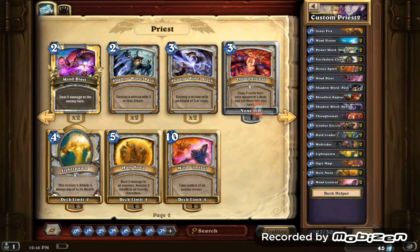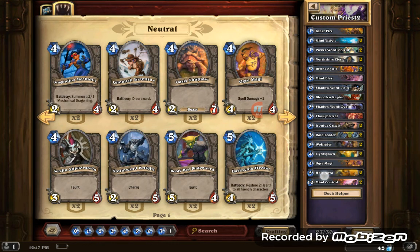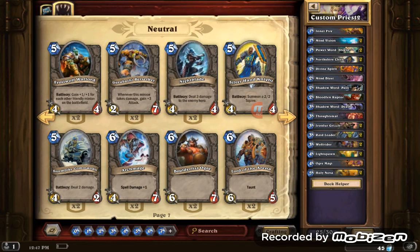Thoughtsteal is a must like I said. Ogre Magi is a very good card — you can play it. I'll give you two options: you could play Ogre Magi or Stormwind Champion, which is also a solid card. Or you can take out Mind Control. Darkscale Healer is another card you might want to add. Dragonling Mechanic is another one. Scarlet Crusader Shield Master is the only taunt I'd recommend. Don't go overboard with taunts. Stormwind is a good card because you can use Power Word: Shield to give them eight health plus draw a card.